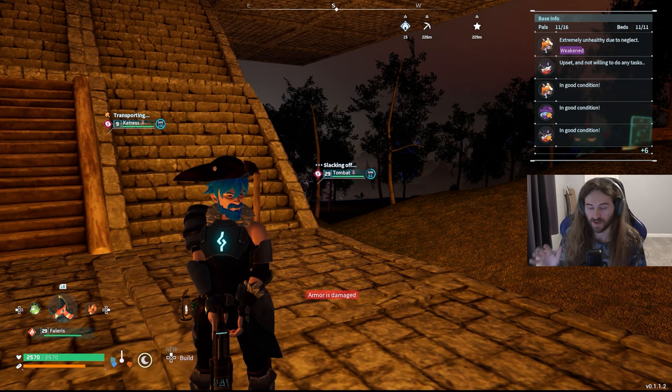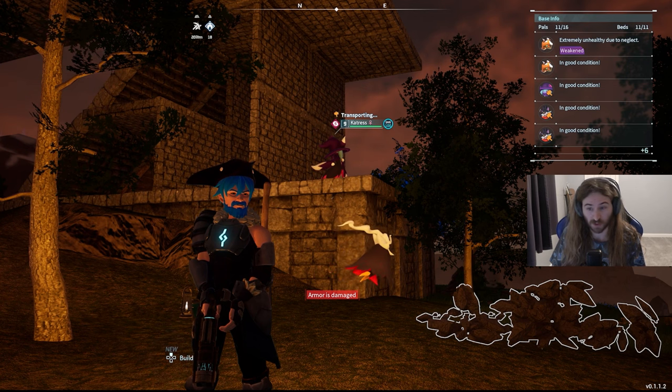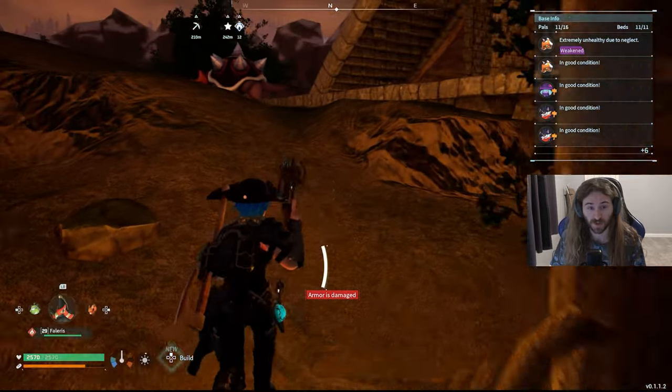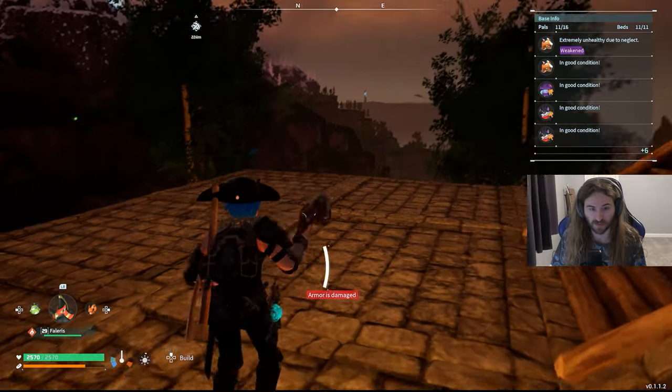My next tip is that dark pals do not sleep. Other than a few naps here and there, they basically work 24/7. Now since dark pals do not sleep, they'll lose sanity a lot faster. So I recommend having some hot springs around your base.